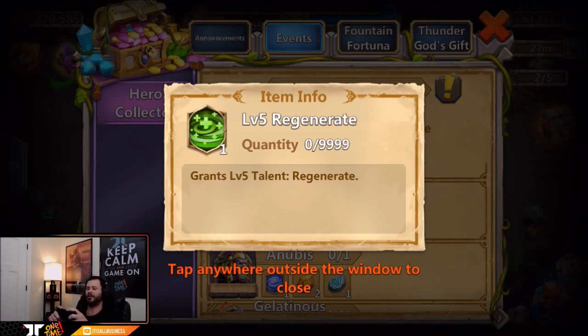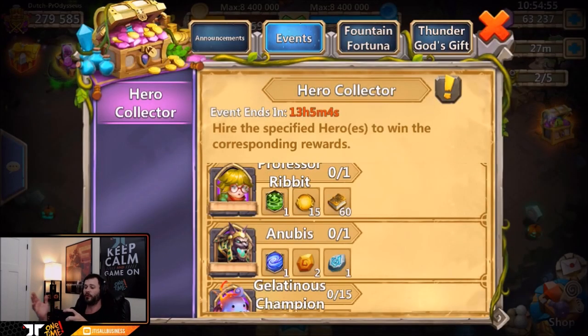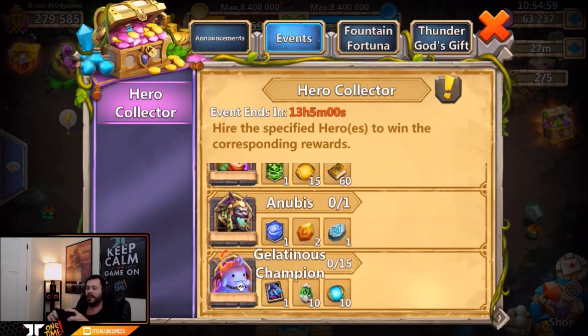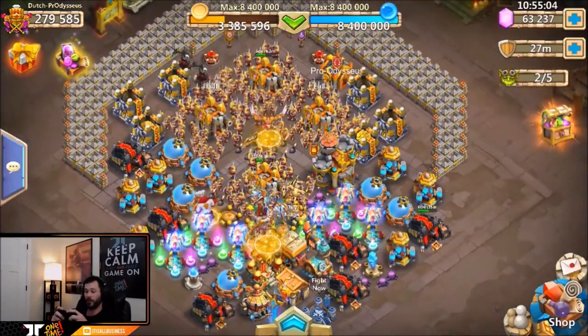You get a level five Regenerate talent, which is freaking huge for beast talent these days. You also get 15 Mastery Essence 3s, which is nice. Hopefully we either see Professor Ribbit or Anubis for the extra talents, and 15 Gelatinous Champions would be nice. With 60,000 gems, hopefully we get those no doubt about it.